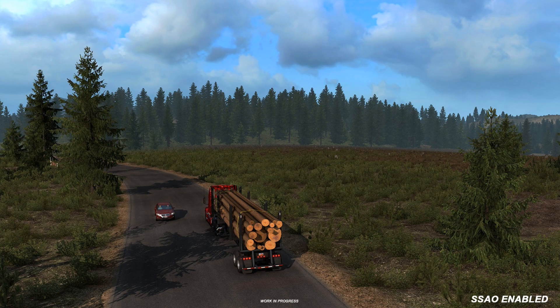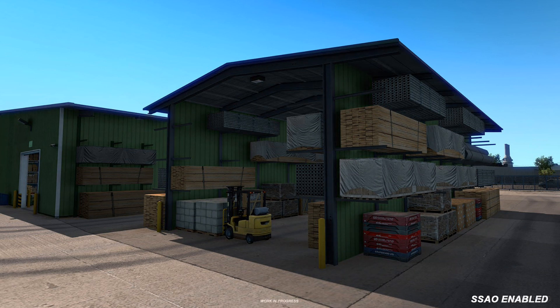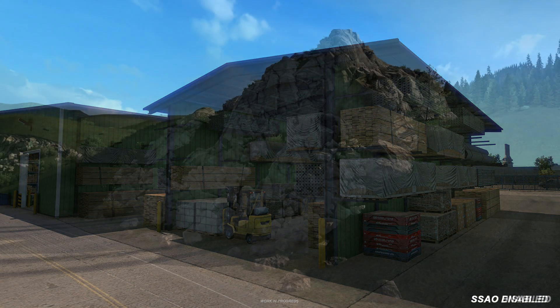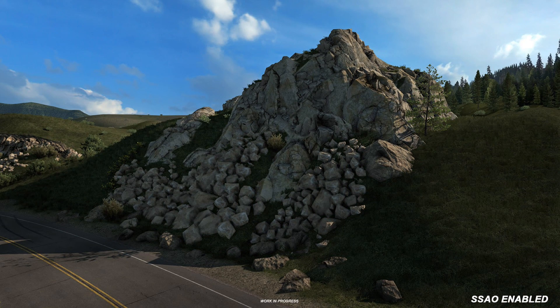It's also better known as SSAO. If you don't know what that means, it basically means it creates shadows in areas where objects connect, to give it a more natural and believable look in terms of lighting and shadows. On screen right now, in the bottom right corner, you will see it says SSAO off, or active and deactive, just to give a comparison of some of the benefits of it.